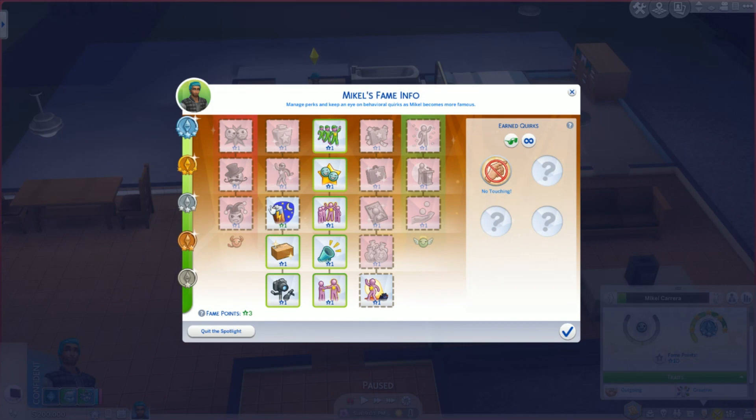With fame, you'll also get perk points that you'll be able to use in the all-new fame tree. It's up to you which ones you want to choose. The ones on the left and right are based on reputation — if you have good reputation, you'll be able to choose from one side; if you have bad reputation, you'll choose from the other. This is separate from fame, but it does affect this tree.